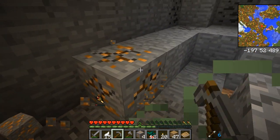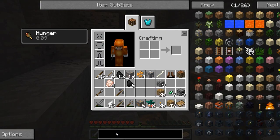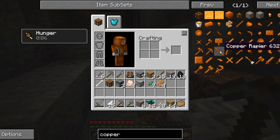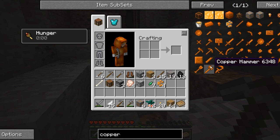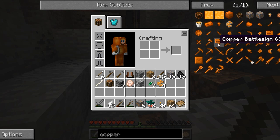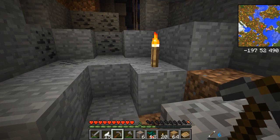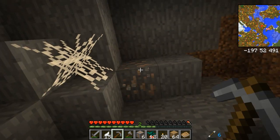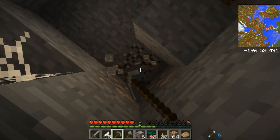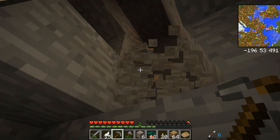Can copper be used to make tools? Looking it up in the recipe viewer — copper can indeed make a rapier, a copper battle sign, a reinforced copper chest. We'll get into this stuff eventually. For now let's just get this iron and then make a temporary shack so I can finally read this Materials and You book.